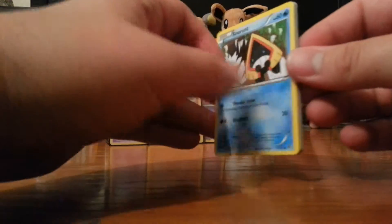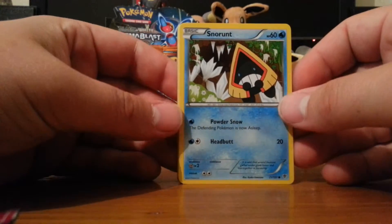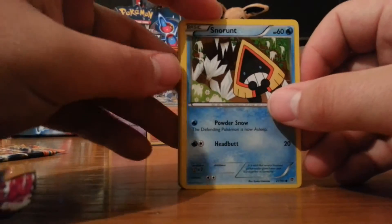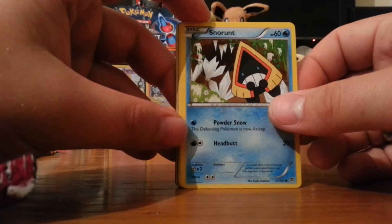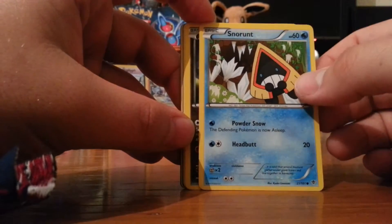I'm an old school Pokemon games person. I prefer Leaf Green, Fire Red, Red, Blue, Yellow - I have almost all of those on my phone - and Ruby, Sapphire, and Silver. I like that Fire Red and Leaf Green added the extra islands and brought in another generation of Pokemon.